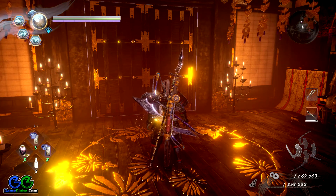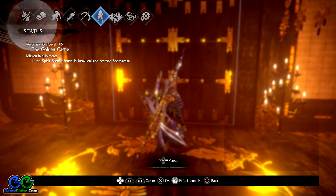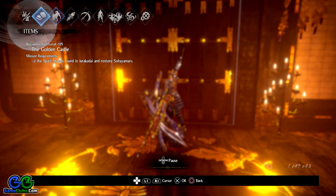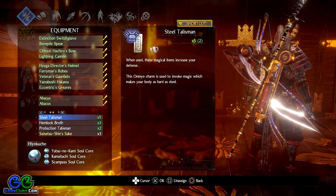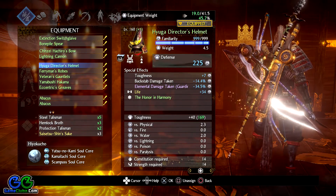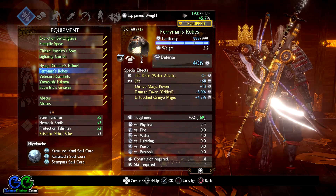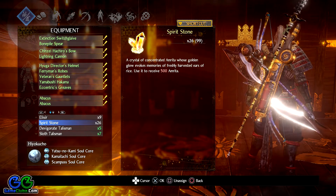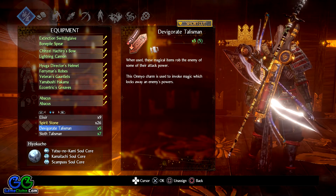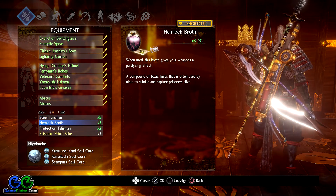If you remember from my previous boss fights and walkthroughs, I am an onmyo magic user. Two of the talismans that helped me finish all bosses so far are the protection talisman and the steel talisman, which you can see in the lower left corner. I already defeated this boss before, so I know how to tackle her. The two talismans I'm going to cast on my character are the steel talisman and protection talisman.